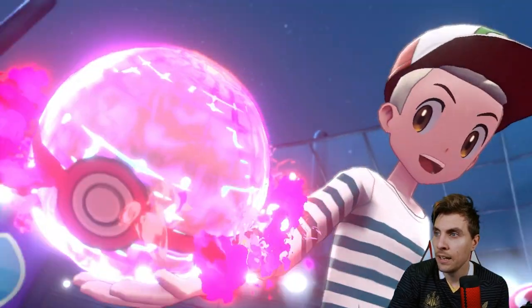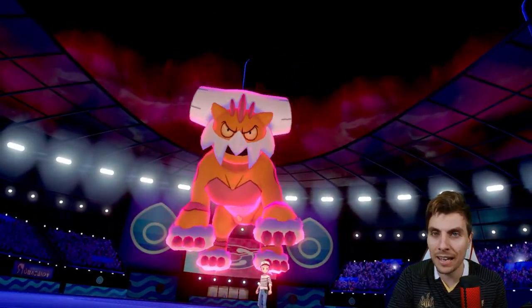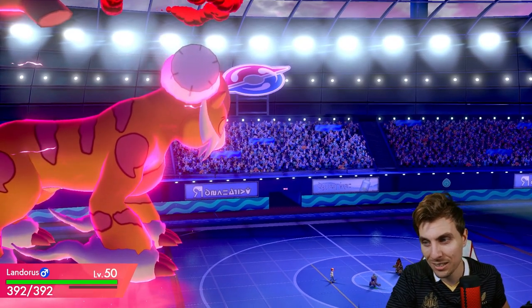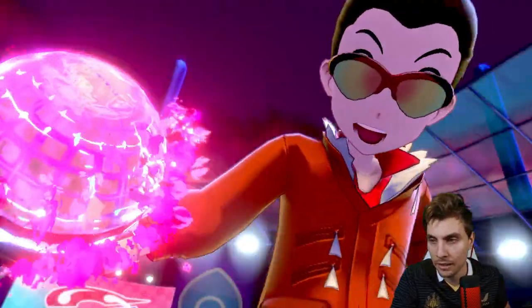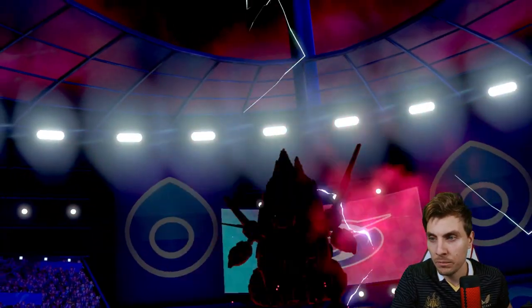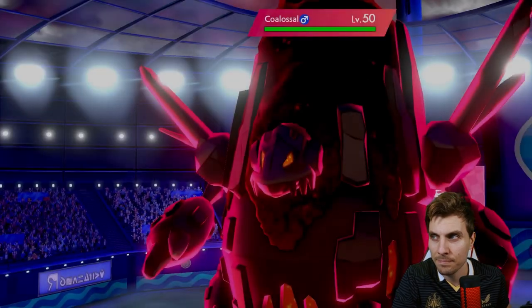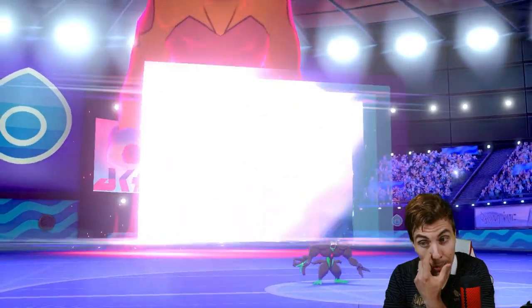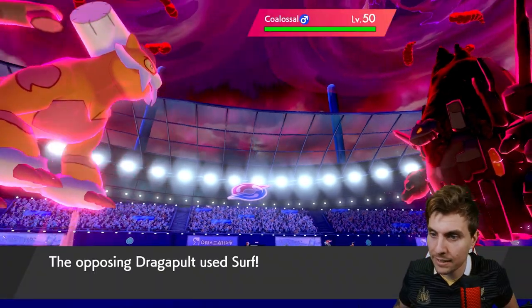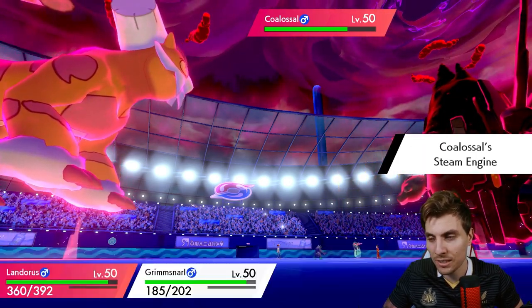It could be an easy play for my opponent to switch Coalossal out and go for Will-O-Wisp into Landorus. It makes this team quite deadly to play against — you've got so much flexibility and so many options. We saw how well Coalossal teams performed in previous series. Coalossal is going to get its G-Max move off, we get Light Screen up which helps against Coalossal. The surf comes out, procing the Steam Engine and Weakness Policy — it's been a while since I've seen this in action!